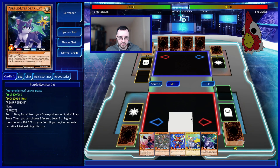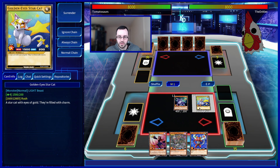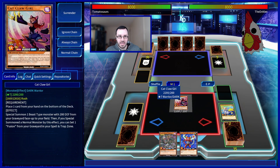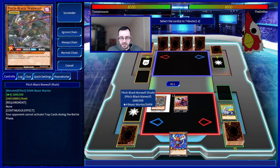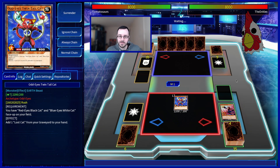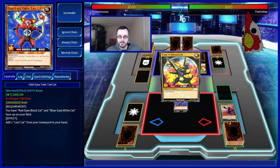This hand's not the greatest for game three. I'll summon Purple-Eyes Star Cat, summon out Golden-Eyes Star Cat, tribute them both and summon out Catclaw Girl. Then I'll also normal summon Pitch Black Warwolf. As much as this kind of sucks, I want this Odd-Eyes Twindale Cat out of my hand, so I tribute both Catclaw Girl and Warwolf for it and pass. I realize I should have kept two monsters, ending with them would probably be better.